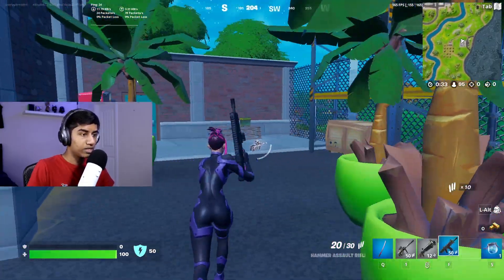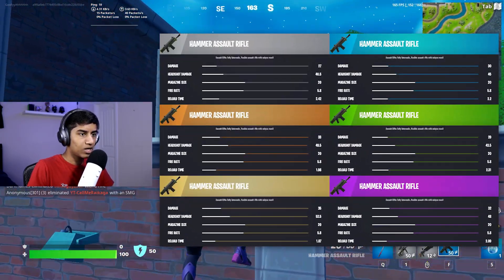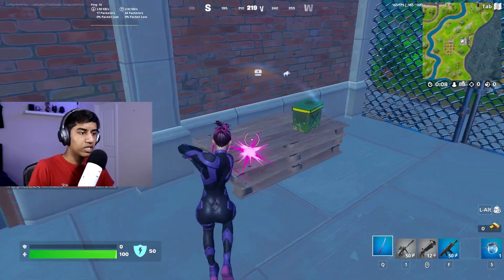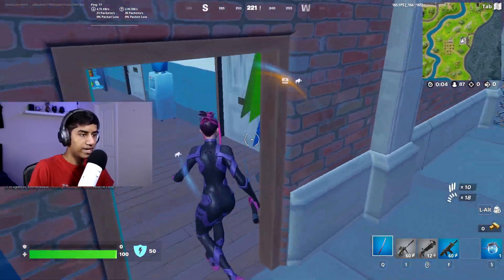Here we have one of the brand new guns, the Hammer Assault Rifle. It's kind of like a suppressed scar. I'm not exactly sure how good it is — the stats are on the screen right now. It's good for medium to short range encounters. If you're gonna want to engage in those long range duels, the AUG is definitely still the king.